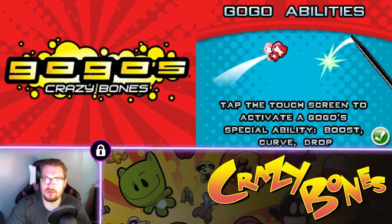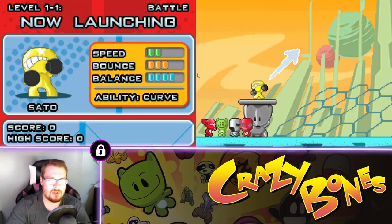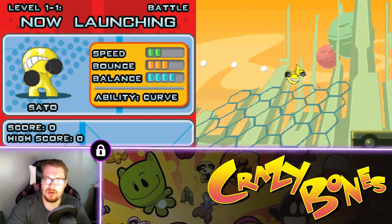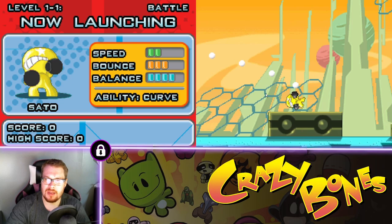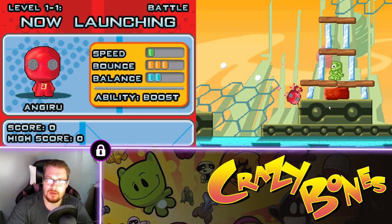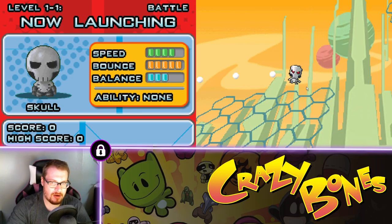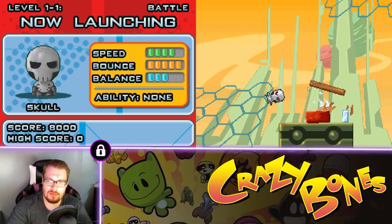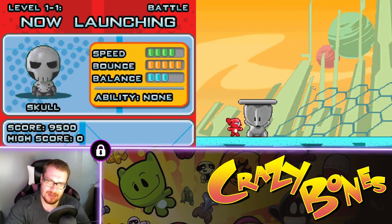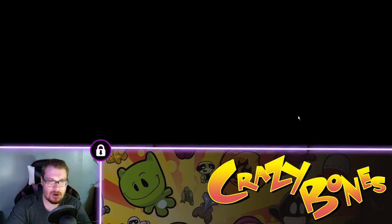A lot of the gameplay is touch and hold the screen to activate. Simple enough — I know last time I wasn't doing everything correctly. He's got curve, so we just tap the screen again. That was not a great throw though — we've got to be perfect here if we want three stars, and we need three stars to unlock the next world. He's got boost — that might be pretty good. We launch Tut a little bit higher and bang. Oh wait — we got three stars! That's all we need right there.